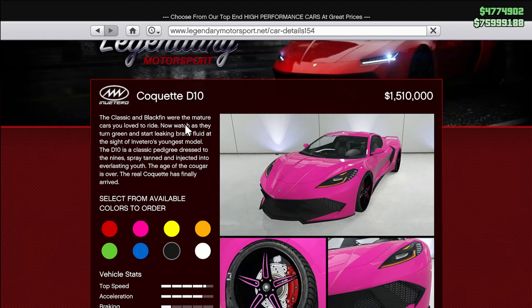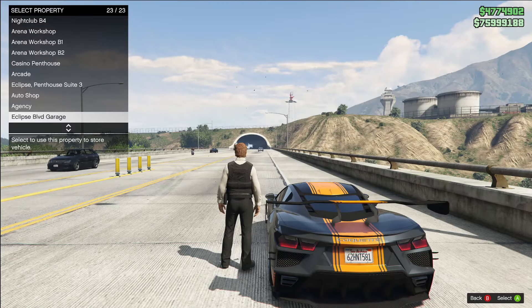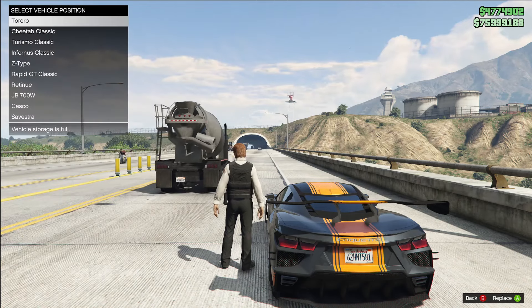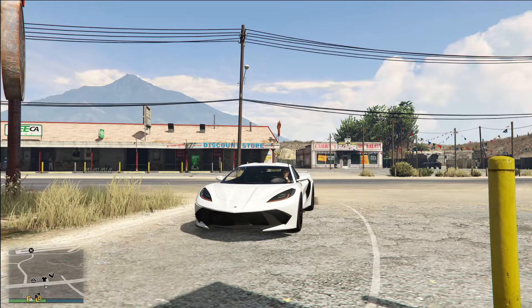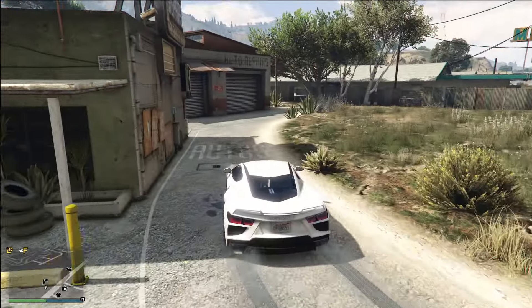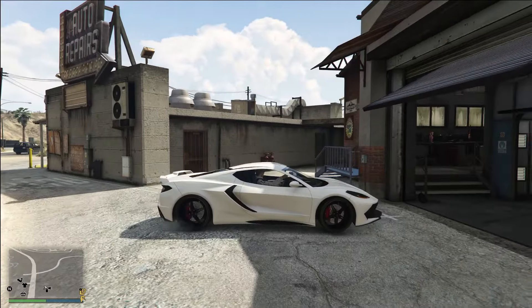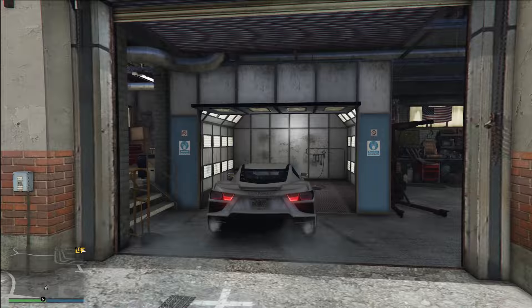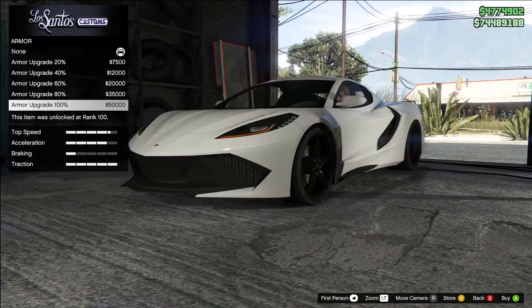The Coquette D10 is available on Legendary Motorsport at the price tag of $1.5 million. This is actually a fairly inexpensive price tag for any sports car, especially one with this level of speed. I've got my brand new D10 and honestly, even stock, this is an incredibly sexy vehicle. I am a huge fan of Corvettes and I just think this is such a nice looking vehicle in GTA.